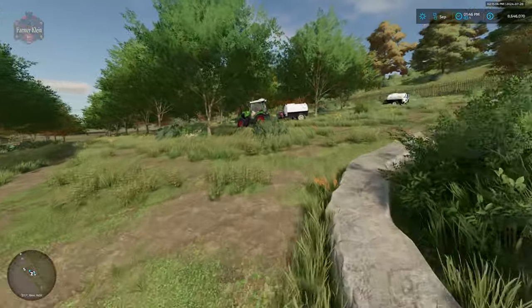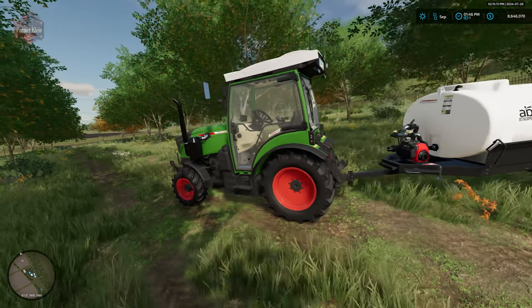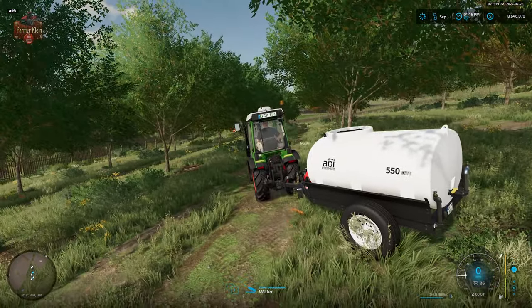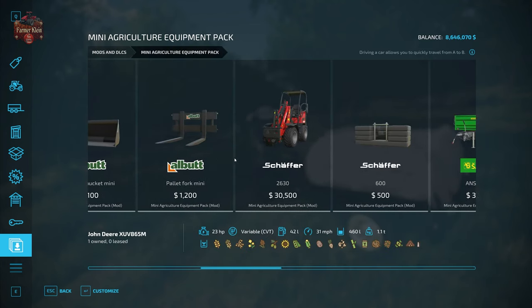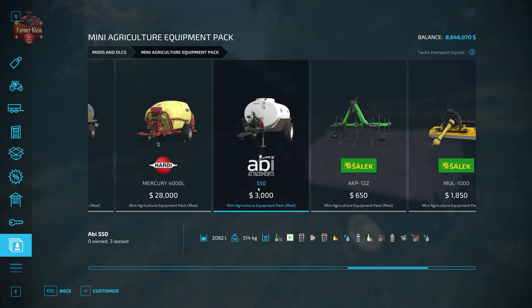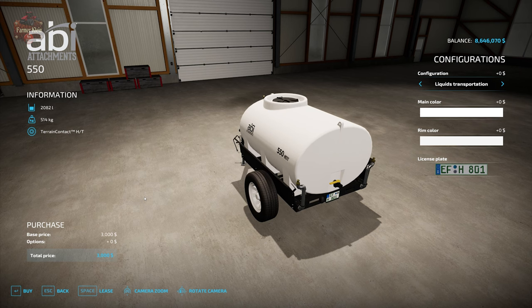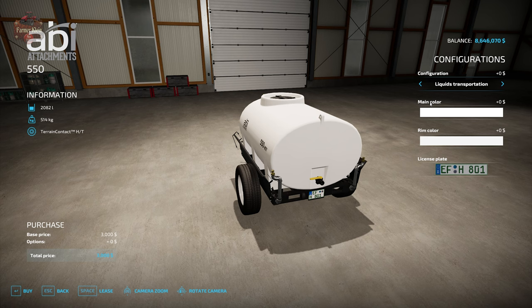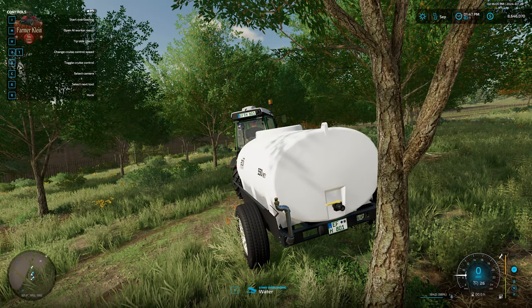It all starts with watering our apple trees. As mentioned, previously the trees got water from rain or direct watering. Now I have the ABI 550 water trailer, found under the Mini Agricultural Equipment Pack included with the map. This is a new item with the update. We need to configure it — options include liquid transport, irrigation sprayer, or watering by hand. I have this one set up as an irrigation sprayer.